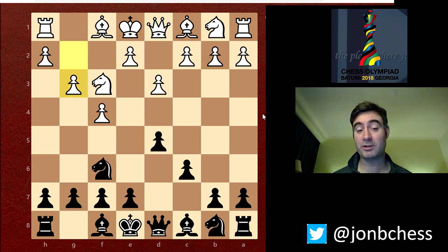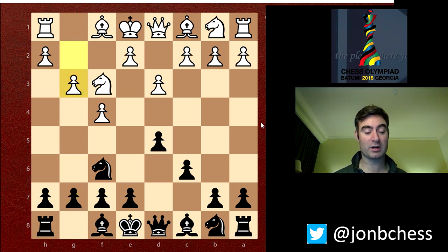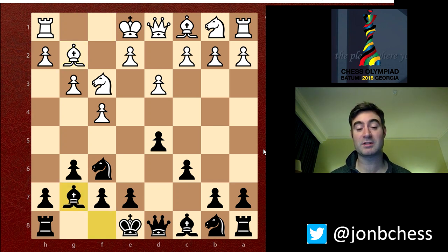He plays g3 quite quickly. I did expect him to go e3 and then just Bb2 — I thought that might have been a more sensible option. When he played g3, I played g6. I took a bit of time thinking about g6 because I didn't know what kind of setup to go for. I could easily play something like Bg4, take the knight and then play e6. But I decided to go for this, and as soon as he played Bg2, I just played Bg7 dead quick, hoping that he was going to castle, which he did.